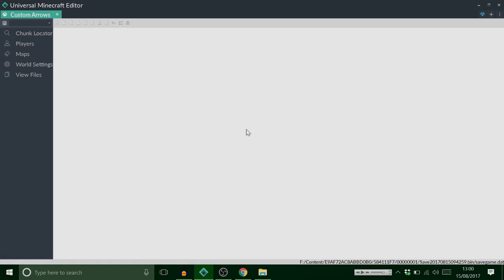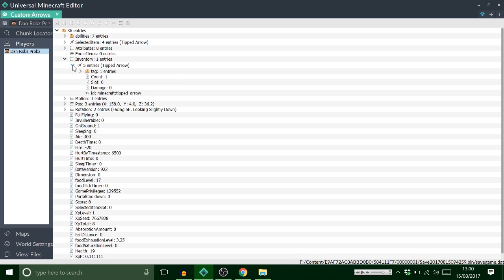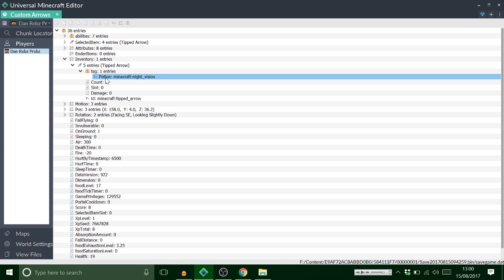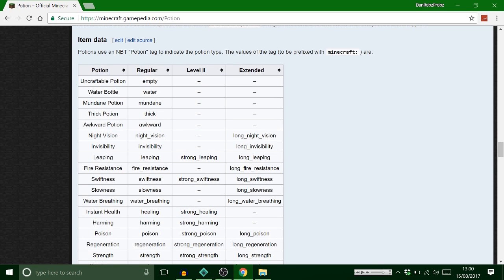Let's load up this save, go to our players, go to inventory, and you've got yourself a tipped arrow. All tipped arrows come with a compound tag, and what it is is a potion effect on an arrow.